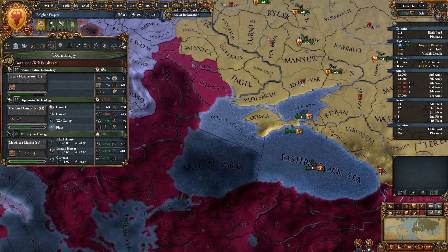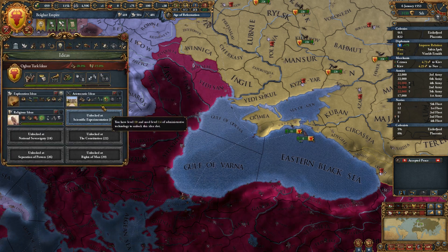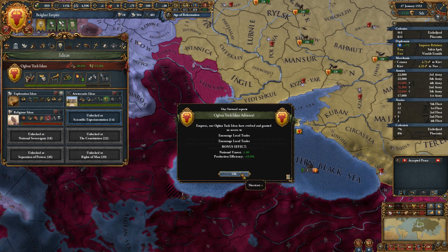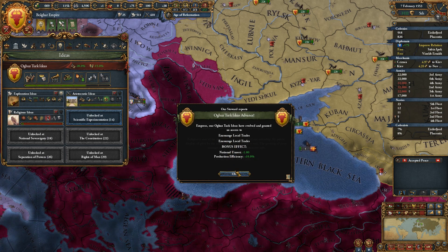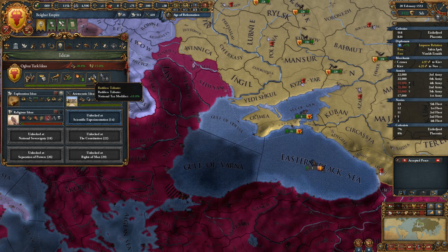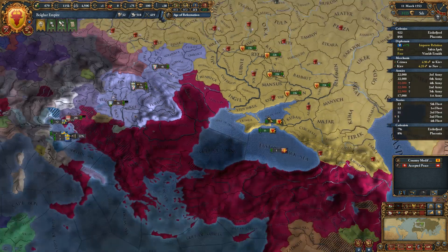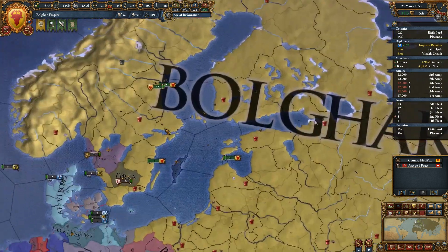France is preparing to attack Castile. We have Encourage Local Trades — national unrest minus one, production efficiency plus 10. Next one is going to be Ruthless Tributes — national tax modifier plus 10%. And then we're going to get Conscription — national manpower modifier plus 15%, which is really going to pump up that manpower pool and give us much better endurance in wars.